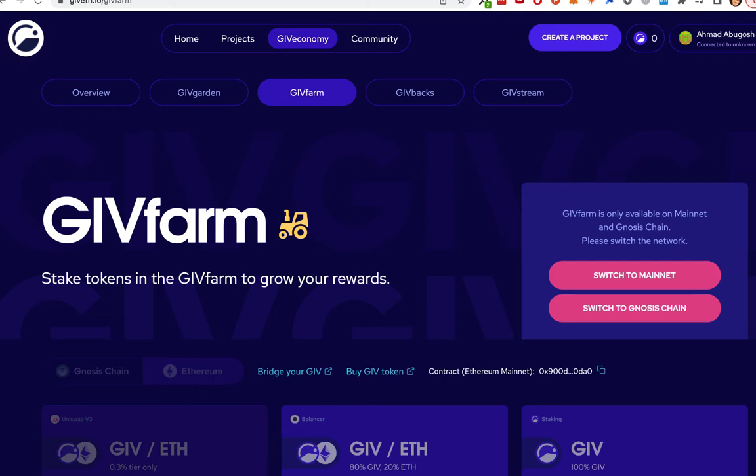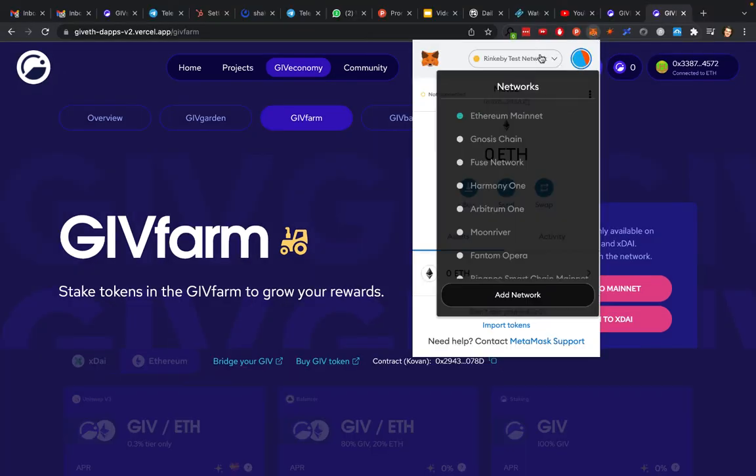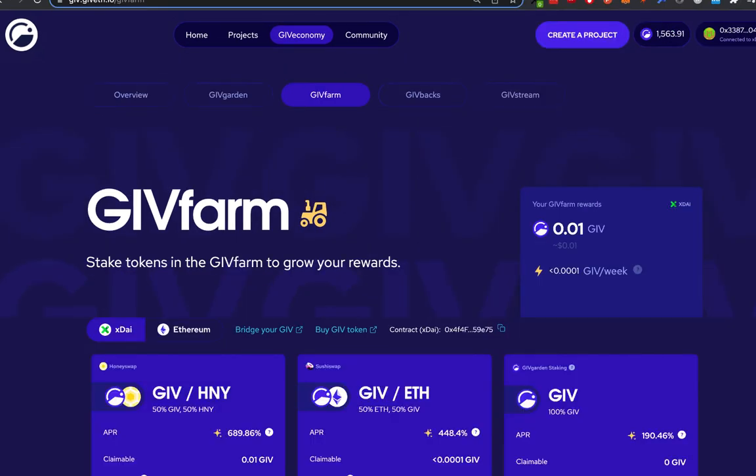In order to start using Givefarm I have to first connect my wallet on the upper right and then I have to make sure that I'm connected on either Ethereum mainnet or Gnosis chain. In this demonstration I'll show you how to farm using Gnosis chain. To start I'll go to my MetaMask and change the network to Gnosis chain. Once I'm in Gnosis chain, formerly xDai, I can get started using Givefarm.